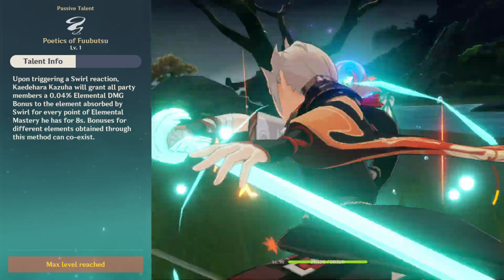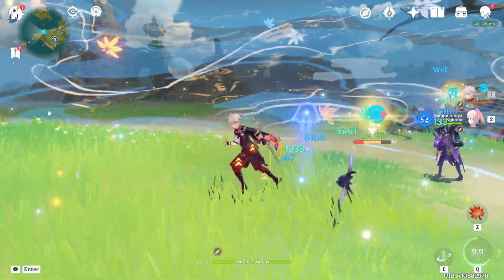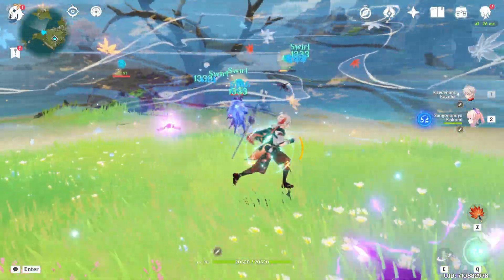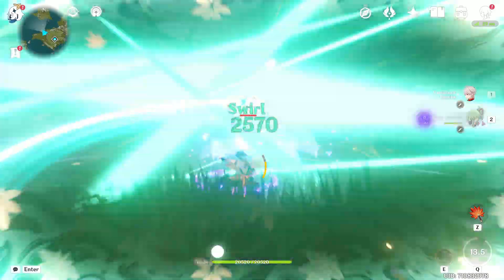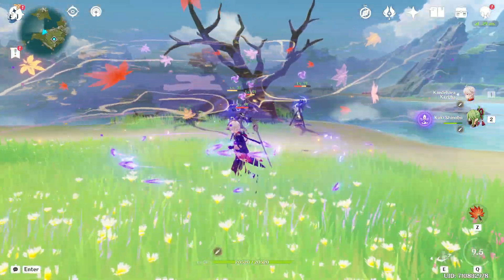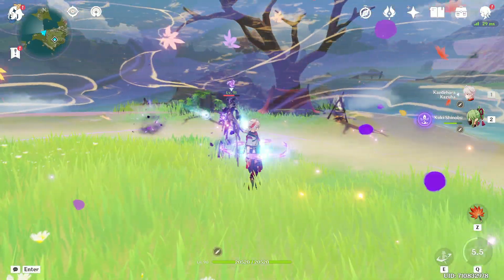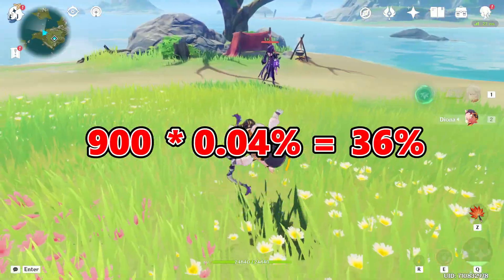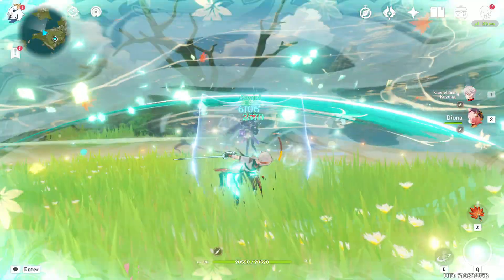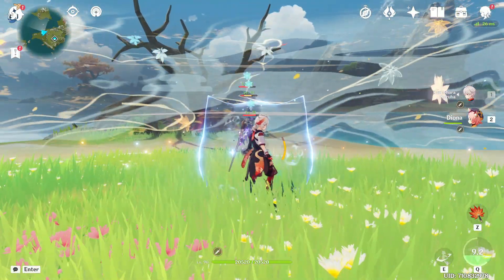A very important part of his kit is his passive, which makes it so that when Kazuha swirls an element, he will provide 0.04% of his elemental mastery as damage bonus to that element. And that's not limited to just one element, so he can buff Electro and Hydro at the same time, for example. So if you have, let's say, 900 EM, he will provide 36% elemental damage bonus. Combined with his ability to use Viridescent Venerer, this makes him a really great buffer.